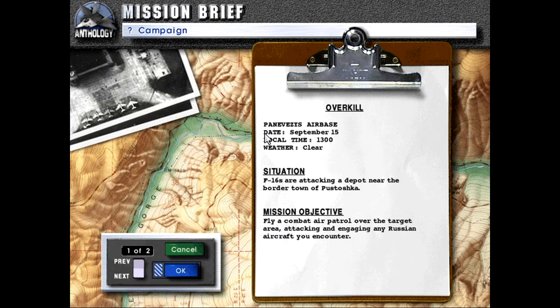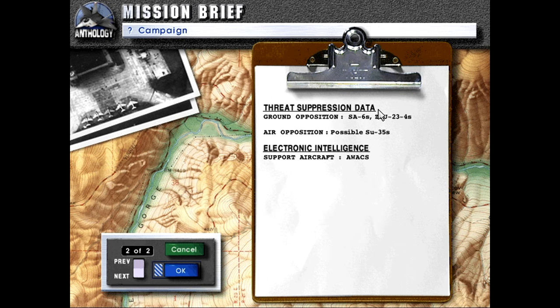Mission: Overkill. Canaveas Air Base. Date: September 15th. Local time: 1300 hours. Weather: clear. S-16s are attacking a depot near the border town of Ustoshika. Mission objective: fly a combat air patrol over the target area, attacking and engaging any Russian aircraft you encounter. Threat suppression data — ground opposition: SA-6s, ZSU-23-4s. Air opposition: possible SU-35s, strong intelligence. Sport aircraft. AWACS.